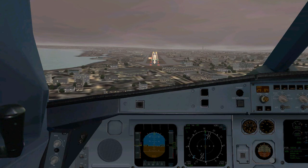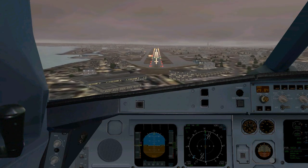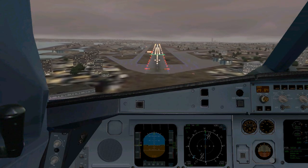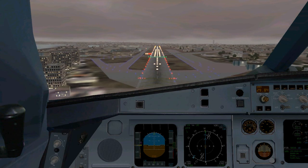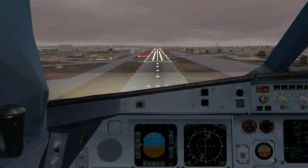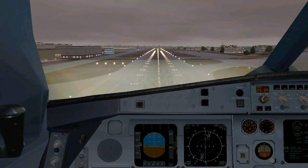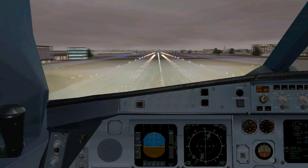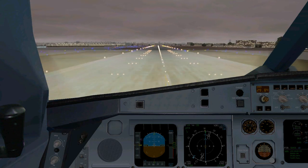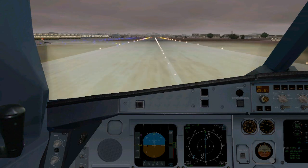We're on the glide slope, and as we get closer we can see the flight simulator did a good job — we can actually see the parking building. We're going to fly over it and then do a rapid descent down to the runway. Now that we've overflown the parking structure, the only thing left is to maintain the center line and do the flare properly. The landing was right on the mark and right on the center line — very happy with this whole approach.